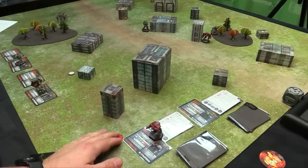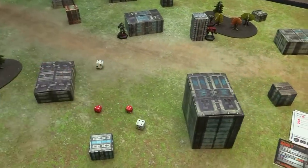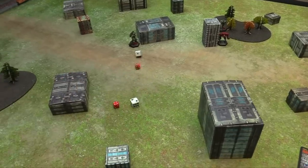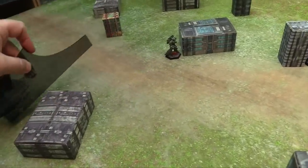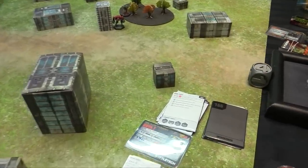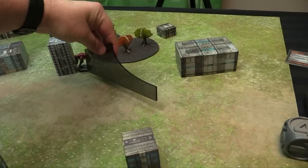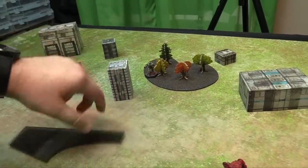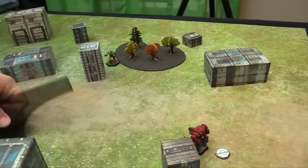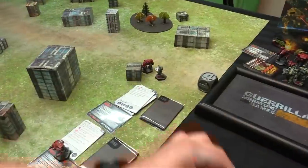We're running out of Inner Sphere mechs but we've got the Nova on the ropes. Round 4 initiative — ties on eights, re-roll — Clan wins again. The Phoenix Hawk must go first and commits to jumping behind a building for cover. The AI deck says: not first, so ground to where the most enemies are in line of sight. The Nova moves 10 — going 8 then 2 more — getting all targets in line of sight.